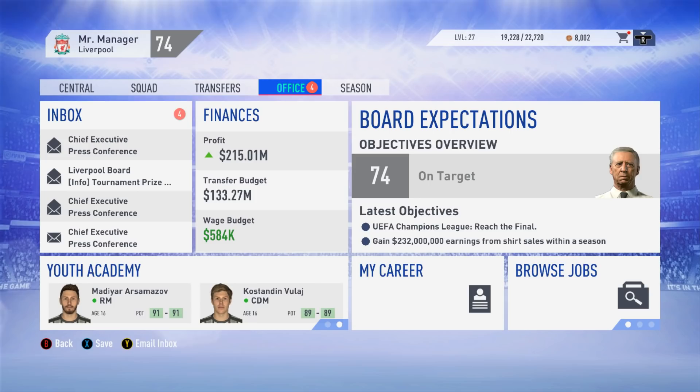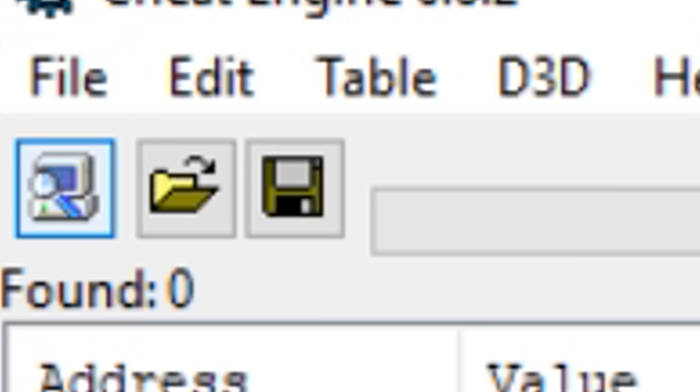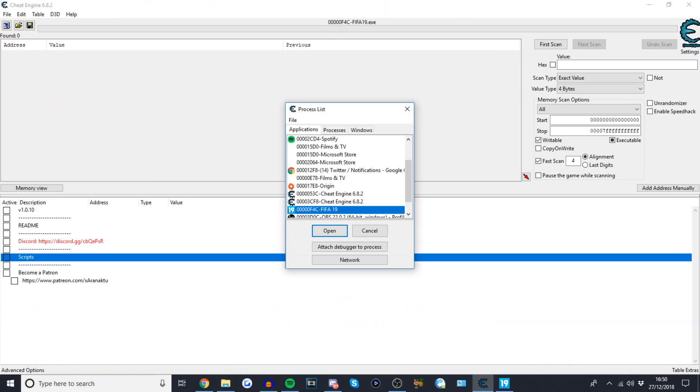Once you've got both downloaded, make sure you've got the latest version of both. You should see something like this — this is the cheat engine, version 6.8.2. When you open it, it won't be connected. Click the little computer screen icon with a magnifying glass, and link it up on the process list with FIFA 19. There'll be a more in-depth tutorial on UC Nerd's channel.